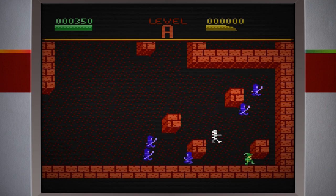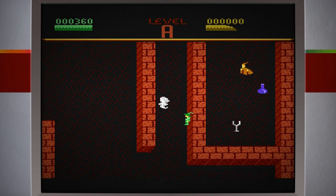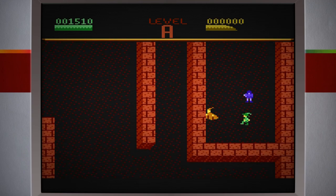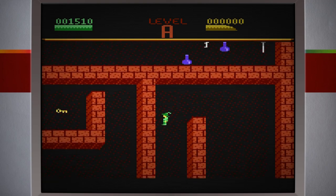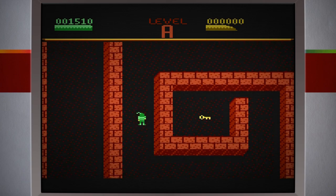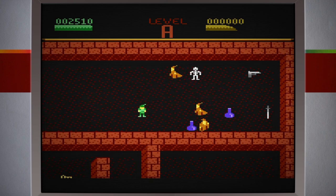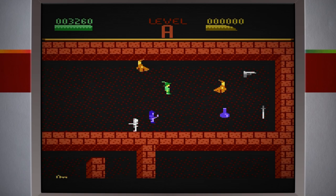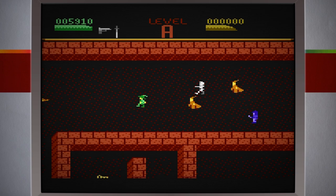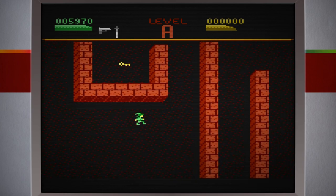Tem como destruir esses bagulhos para parar de aparecer esses inimigos? Me cercaram. Vou matar todos os inimigos, ou pelo menos destruir esses bagulhos. Peguei esse item, acho que é só para ganhar pontos. Vou destruir só esses bagulhos de onde saem esses inimigos. Já vou pegar aquela chave ali e essas garrafinhas também. Esse bagulho aqui também sai inimigos de dentro dele.